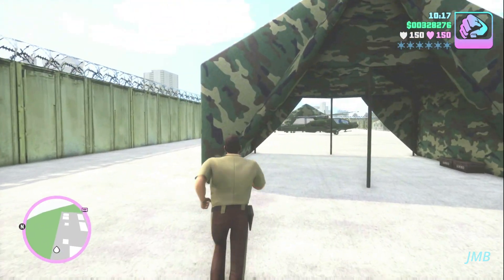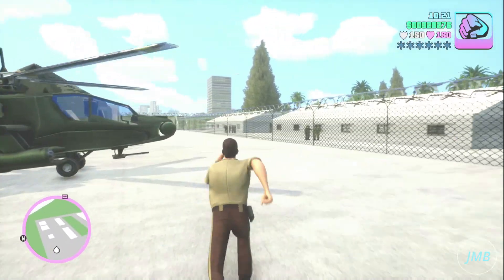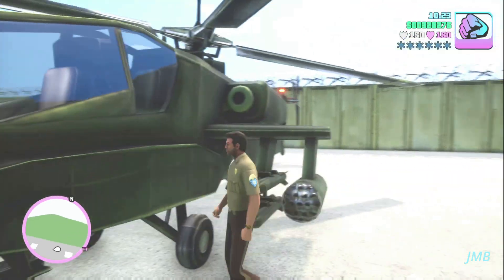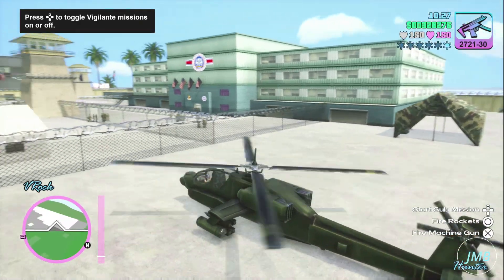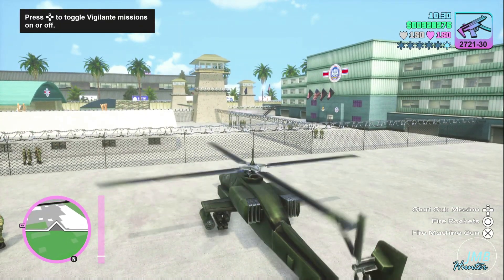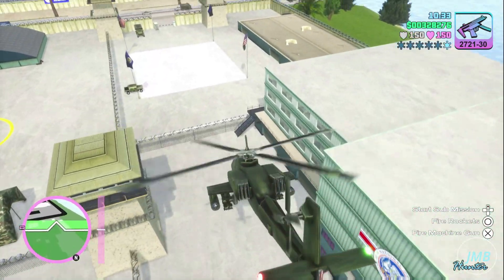We're going to head towards the Hunter helicopter, enter it, and leave the Fort Baxter Air Base in style. The Hunter is the greatest helicopter in Grand Theft Auto Vice City the Definitive Edition — with it we can fire a machine gun, fire rockets, and activate submissions to earn a lot of money in the game.